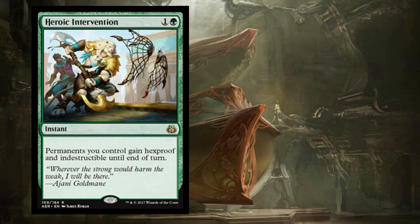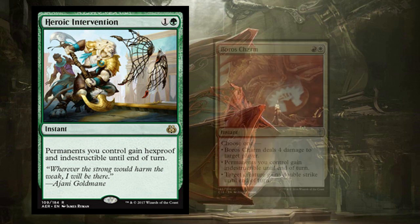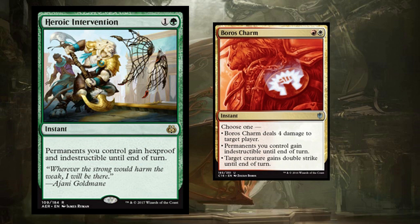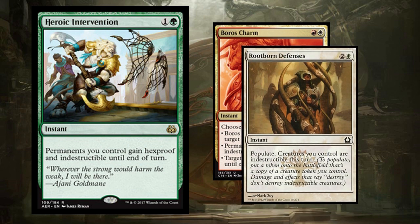Heroic Intervention makes permanents you control hexproof and indestructible until end of turn. It reminds me of Boros Charm making your lands indestructible so you can blow up theirs. I think Heroic Intervention is going to have some sneaky ways of messing with your opponents, and could find its way into a lot of decks.